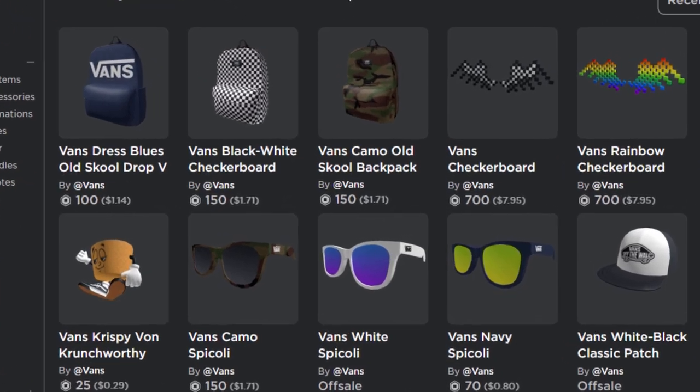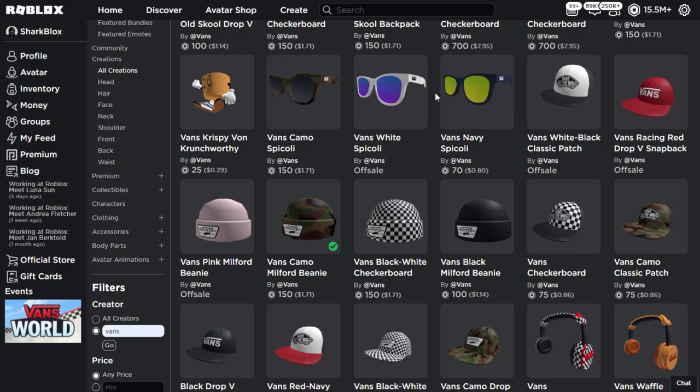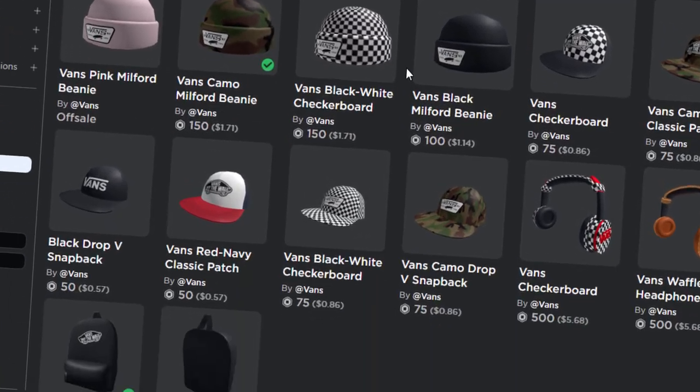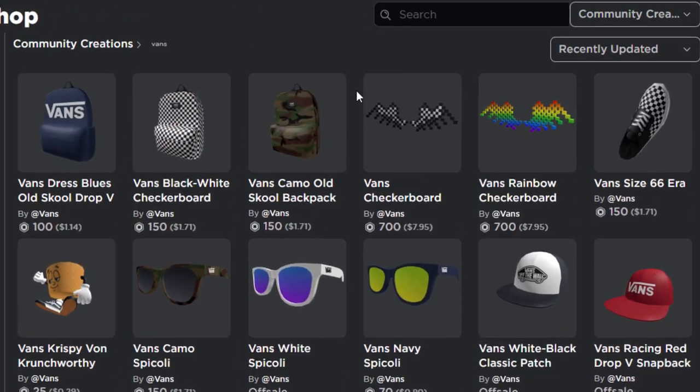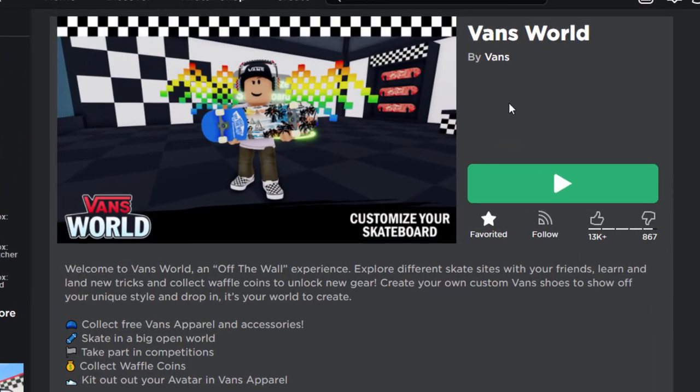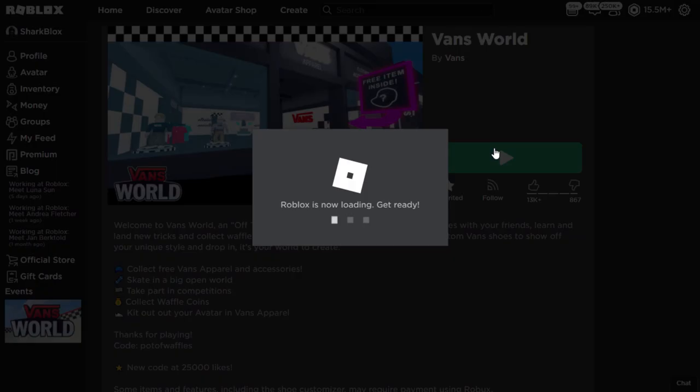Today is day two for the Vans event, so that means we can claim another free accessory. I'm not quite sure which one is getting released — I guess it's probably out by now. Let's go to the event and see what we get. I'll be sure to leave this event linked down below in the description. Let's just go and join the game and see what prize they're giving away today.